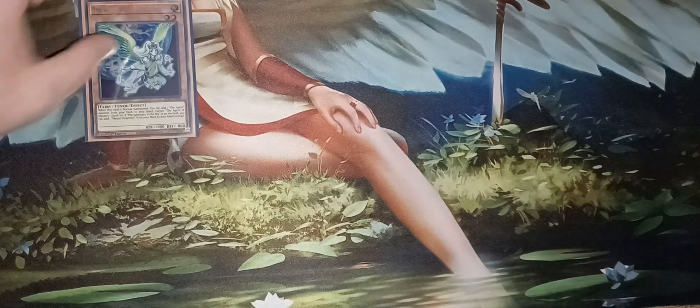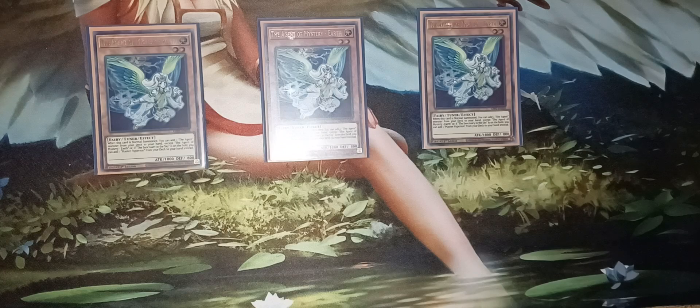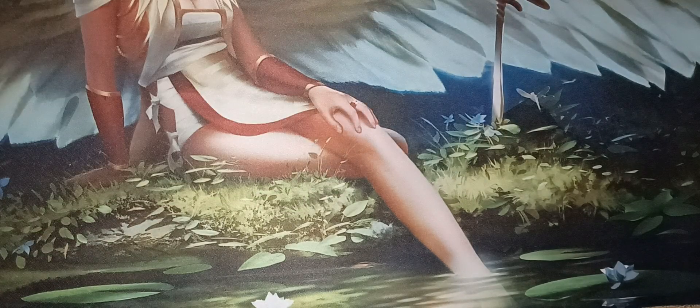First off, you've got three copies of Agent of Mystery Earth. This is the standard card in the deck. When this card is normal summoned, you can add an Agent card from your deck to your hand, and if you have Sanctuary in the Sky, you can add a Master Hyperion instead. It is a level two tuner, so it works really well with the deck.